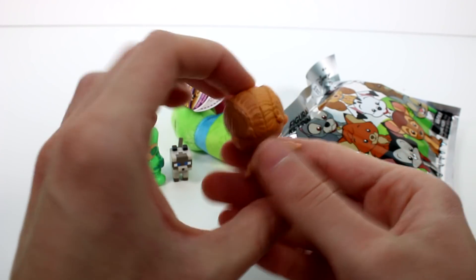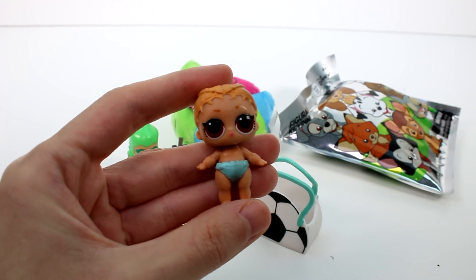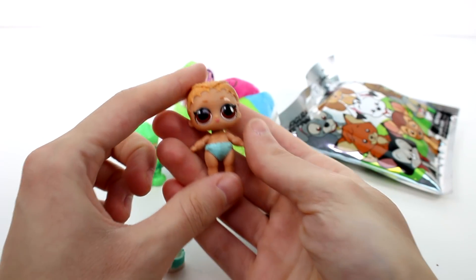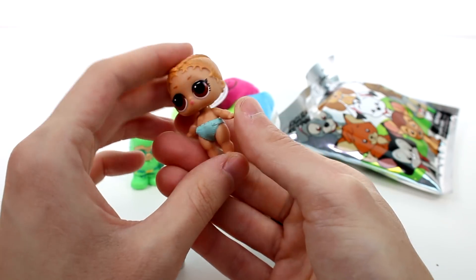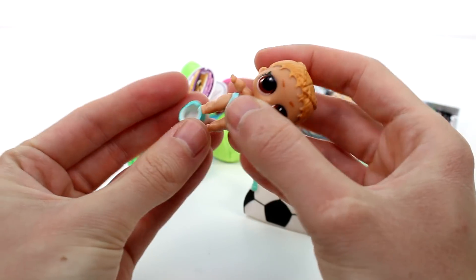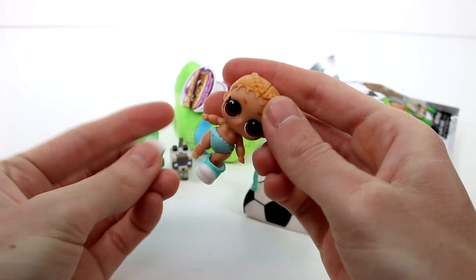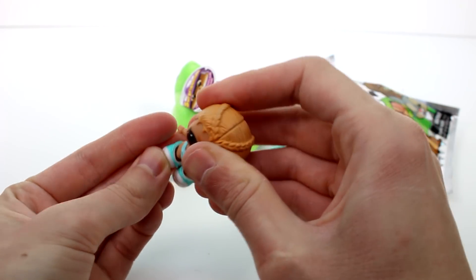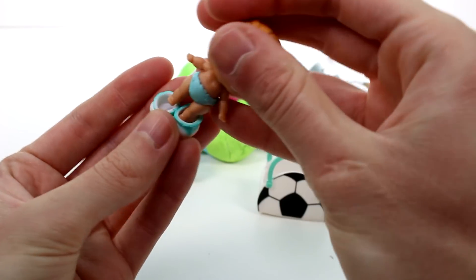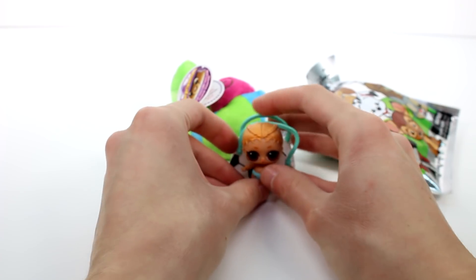Oh my gosh, Lil' Kix is so cute. She's from the athletic club — she's a popular. She's so cute. I like her hair. And then she can totally wear the shoes — you can see inside the shoes there's a little footprint. So not only can your tot wear them, but your little sister can wear them as well. I think that's super adorable.